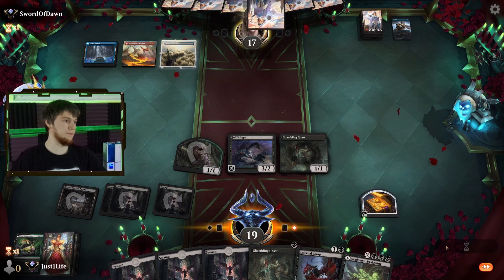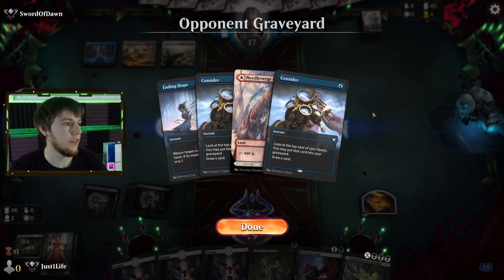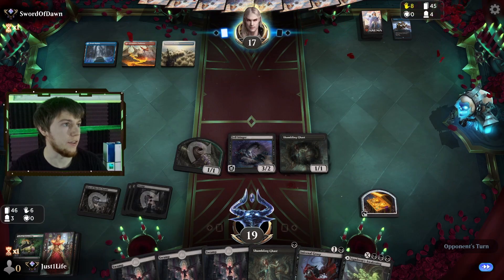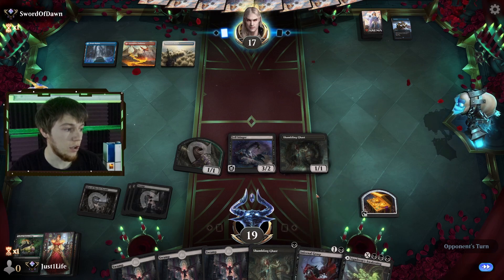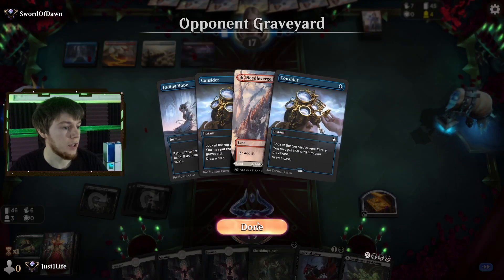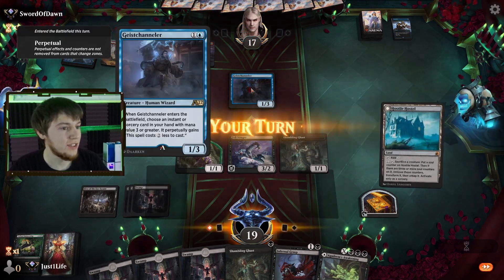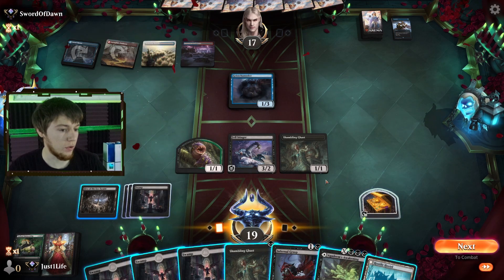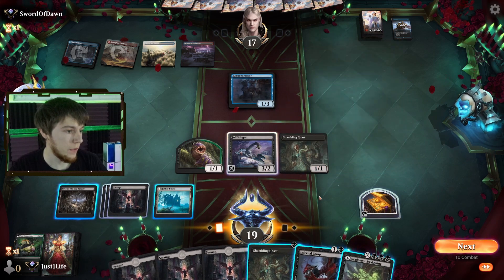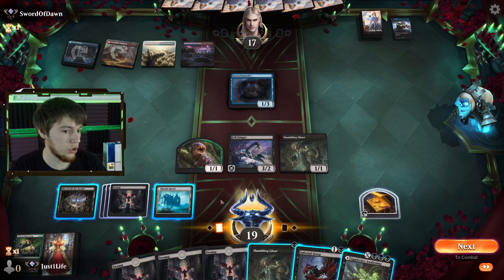Consider again — they really like to consider. They dumped a Needle Verge Pathway. They're up to eight cards in hand. Of course we're still at seven — all our card draw has been pretty good. They've been playing all these cantrips but we've been playing permanents. Geist Channeler — so cool. They picked a spell in their hand, probably a Burn Spell or a Sweeper, and got it permanently cheaper. We can Grasp our way through this Geist Channeler, but I think they're going to cast a Sweeper.